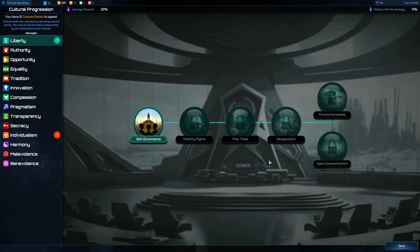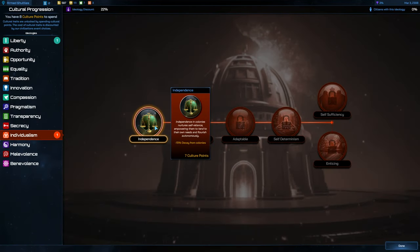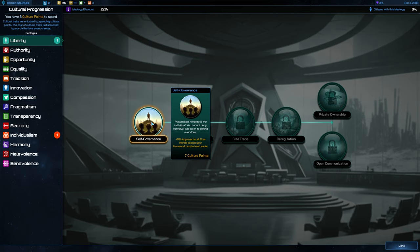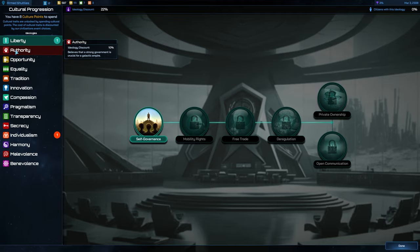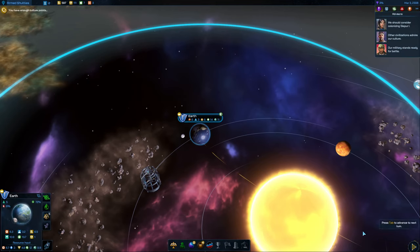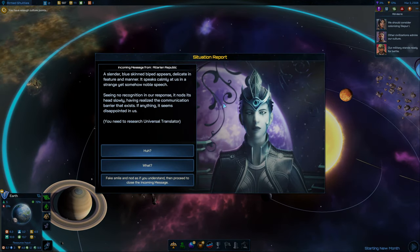I've got enough culture points. Minus 15% decay from colonies if we go for independence. We've also got liberty and self-governance — plus eight approval on all core worlds except your home world, and a free leader. We could just ignore those for the time being and see what we need as the time comes.